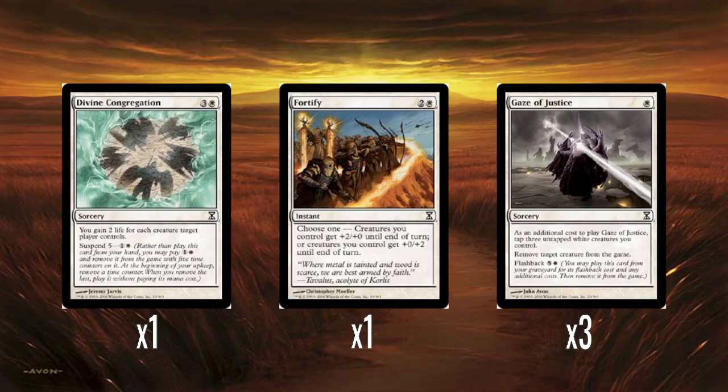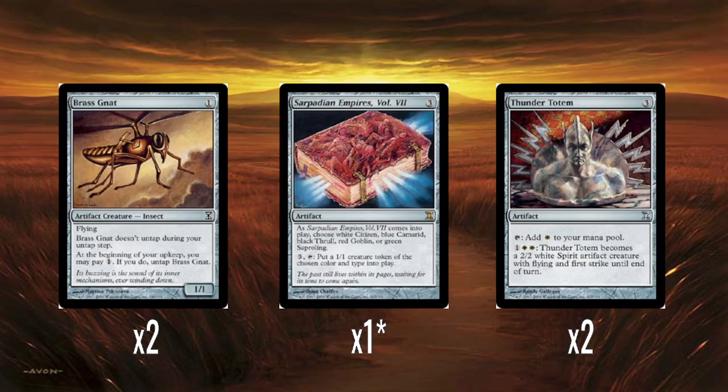Three Gaze of Justice — one white mana, with an additional cost of tapping three untapped white creatures you control, to exile something. You can also flash it back for five and a white, though that flashback cost is very high, and it's still sorcery speed. Being able to exile something for one white mana is worth considering — you've got so many creatures in the deck anyway that tapping three white creatures is not going to be a difficult requirement to hit. Pretty okay as a removal spell.